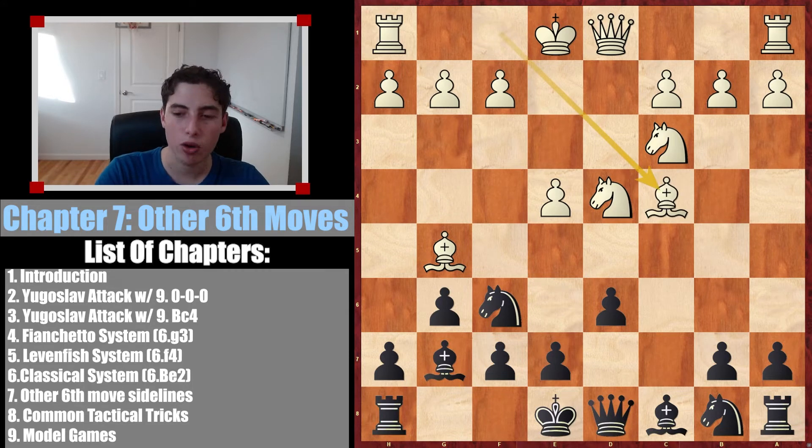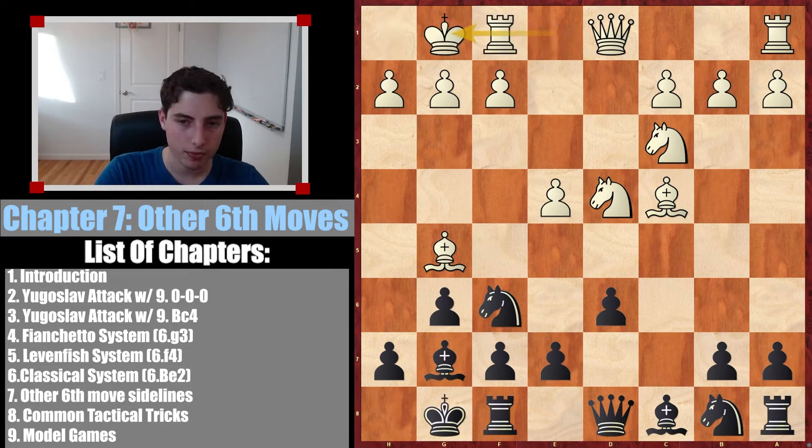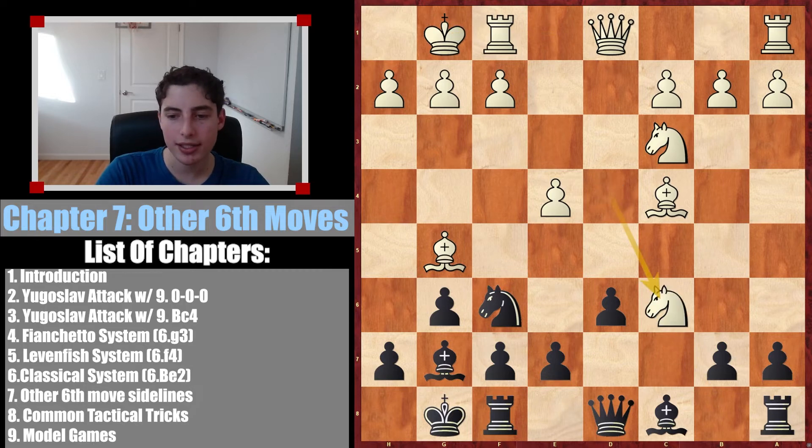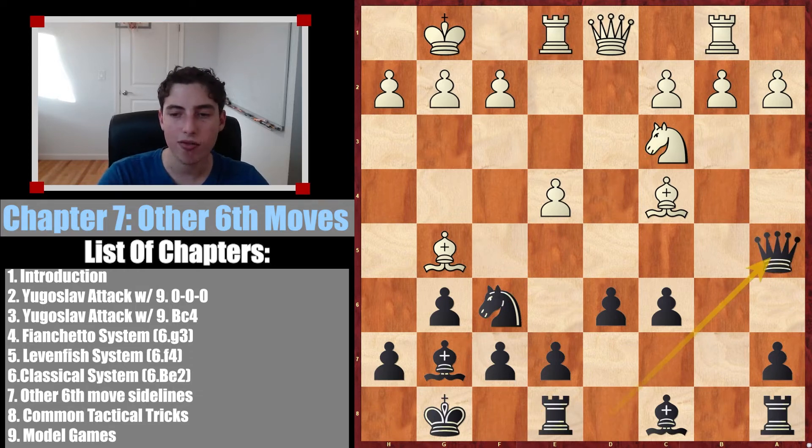Bishop c4 is the more important continuation. This is the best square for this bishop. Here we continue by castles. They castle, we go knight c6, let's say they take and take, and now rook b1, trying to get rid of some of the pressure on this diagonal. We continue with rook to e8, and after rook to f1, we're just getting our pieces involved. Here is a huge difference and benefit of the bishop being on g5.